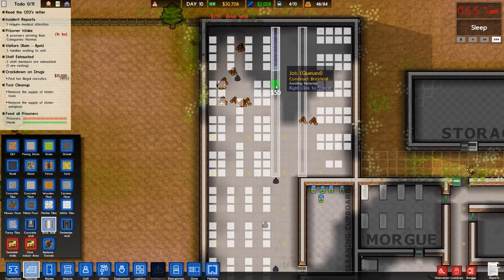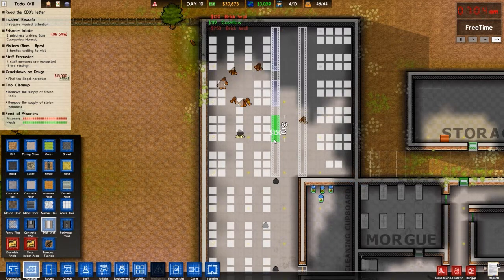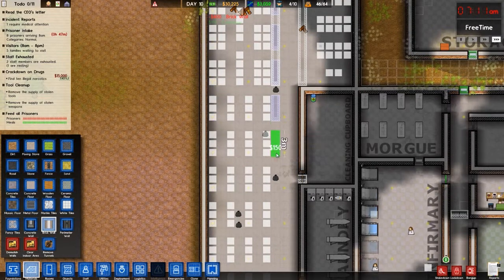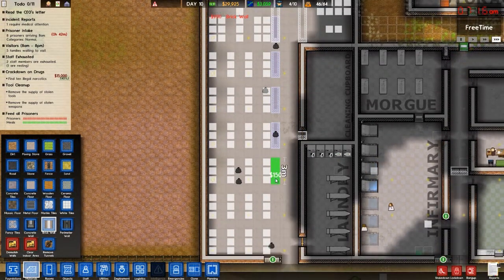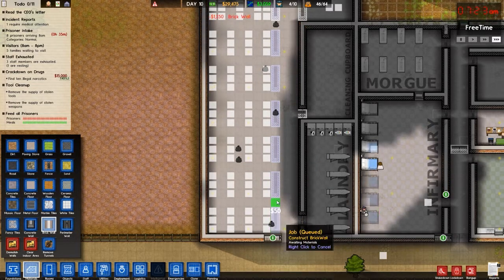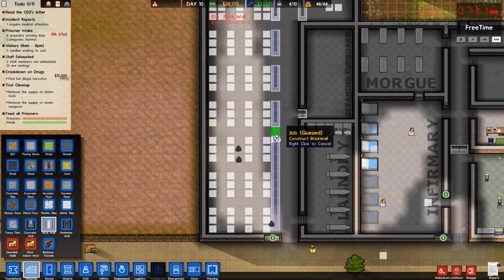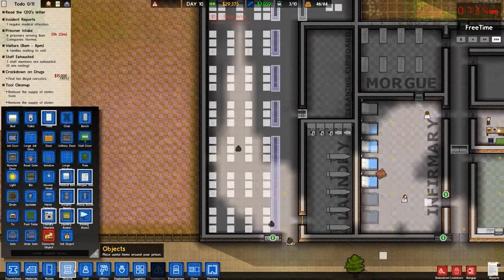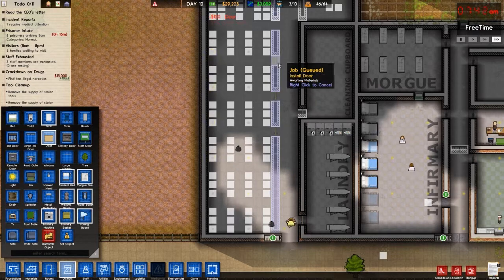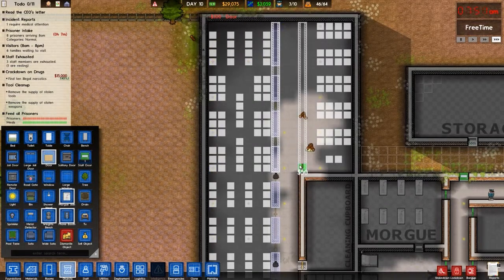Let's get some brick walls going. Leave a doorway there — probably just leave a whole bunch of doorways here, but not here, so they'll have to go through at least to there. We'll put objects down: doorway, doorway, doorway, doorway, another one, another one, and then a doorway here and one there.